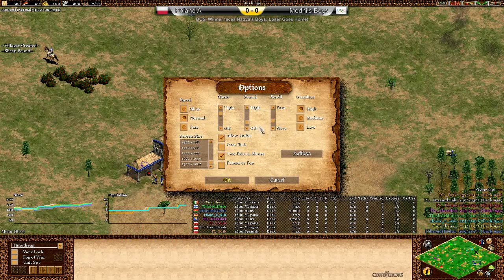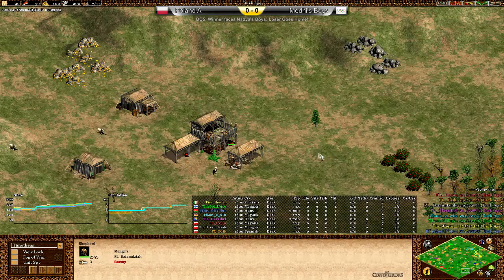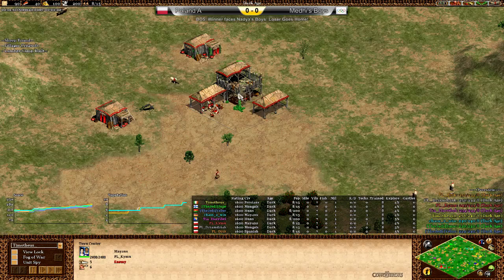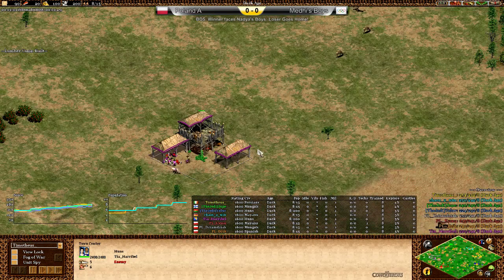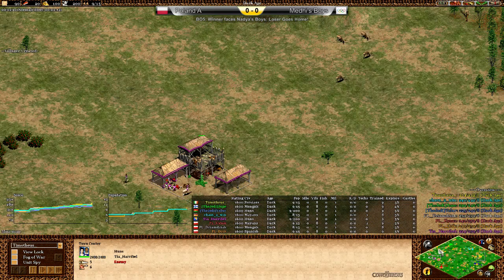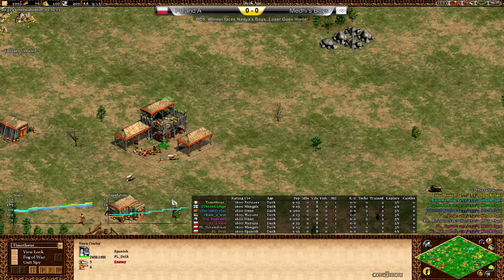Please let me know how the stream settings are in the chat and I can always adjust them. Over in the right flank for the Polish team, in grey, we have Zimziak as the Mongols. In the pocket position, we have Kimu playing as the Mayans. In the other pocket position, we have Tia Harible playing as the Huns. And in the flank position, we have a Spanish player.